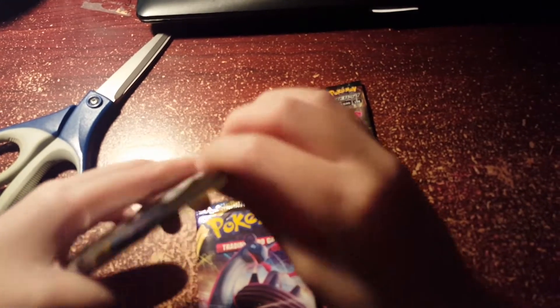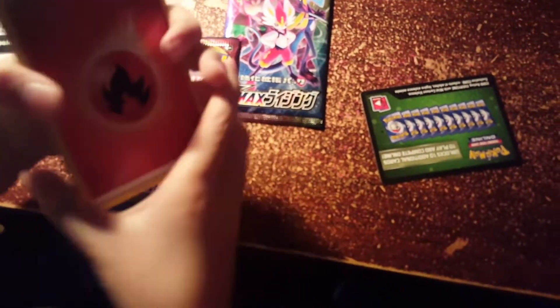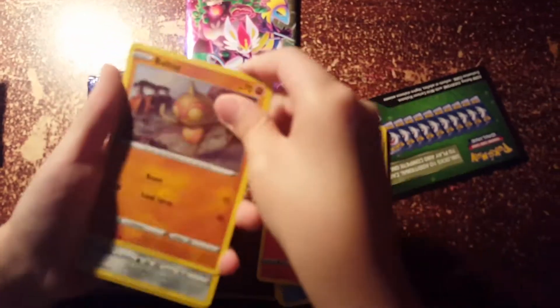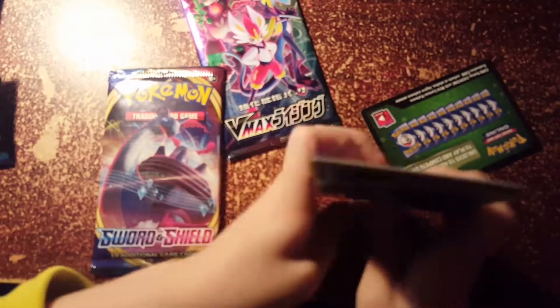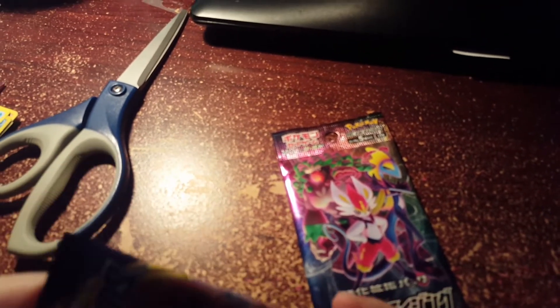Just pull them out because I already cut the tops. Code card. I think if I do a card trick — like four cards to the front — then the holographic might be at the end. We have an energy, Machino, Sobble, Nickit, Slandit, Baltoy, Bisharp, Snom, and the rare is none other than a Cloyster. You won't expect something good from all these packs.